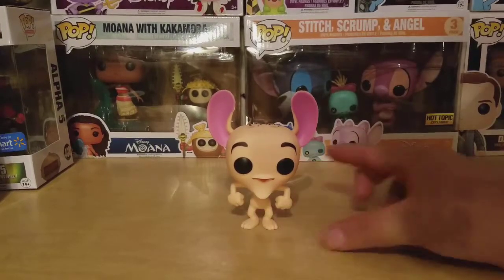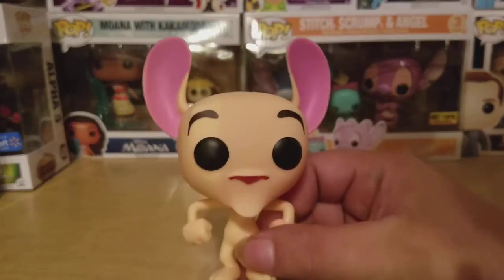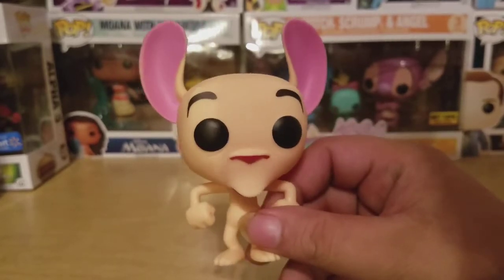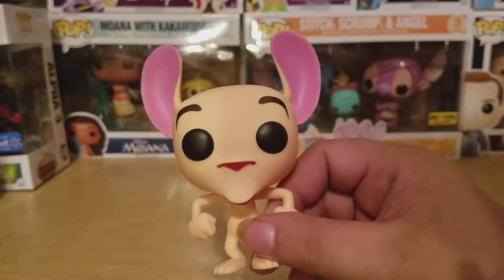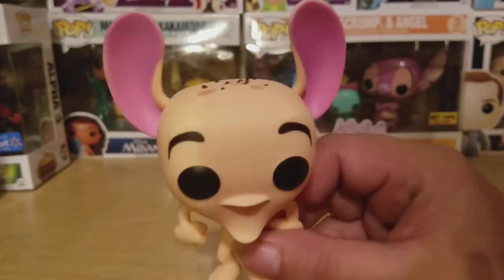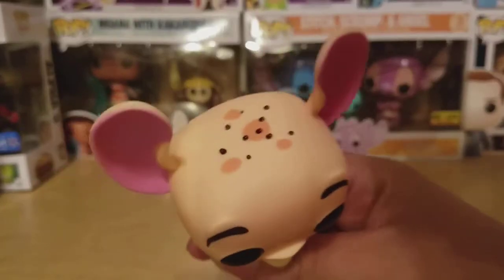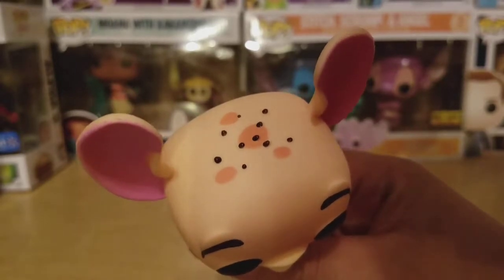First up, Win is a chihuahua, so I like how they gave him the chihuahua ears. What I really love is the sculpt of this figure, especially the head. I love how he has the red nose, which is nicely painted, along with the black eyes and the eyebrows. You can also see where he has the bumps, spots, and the black hair dots at the top.